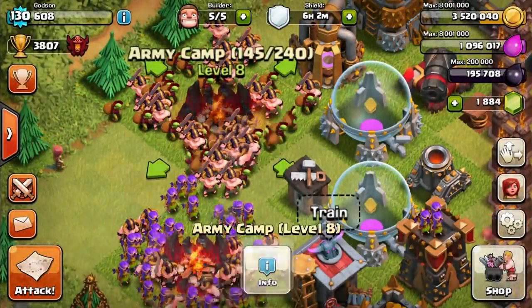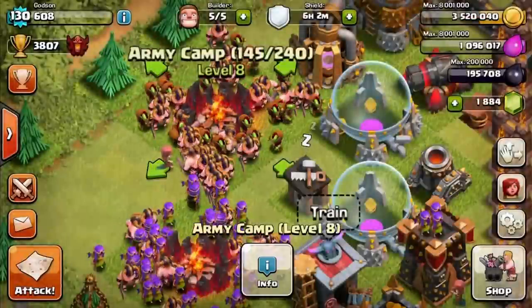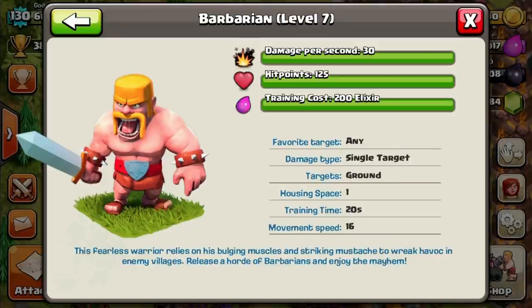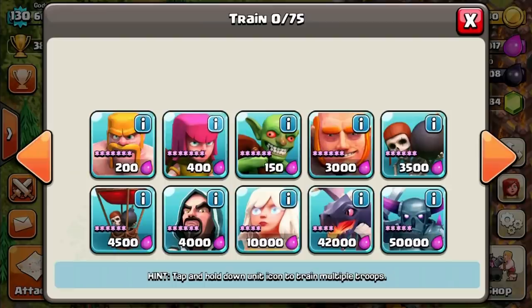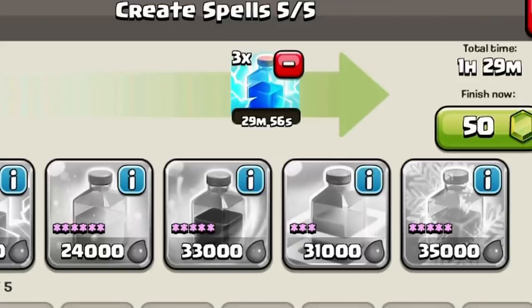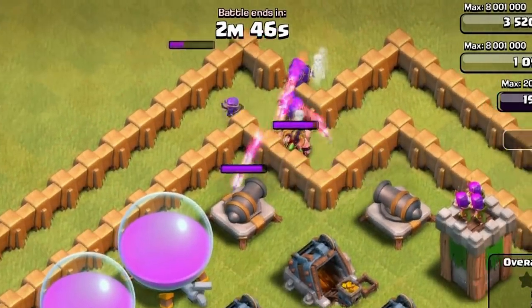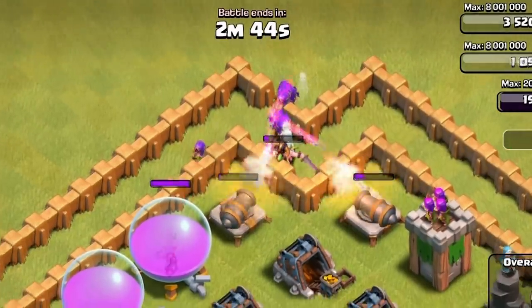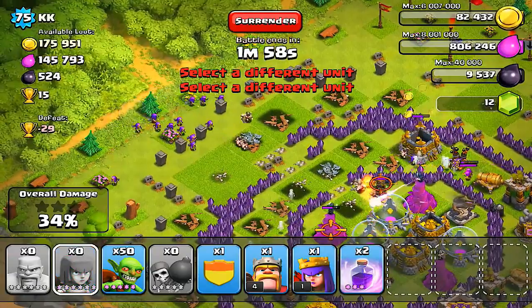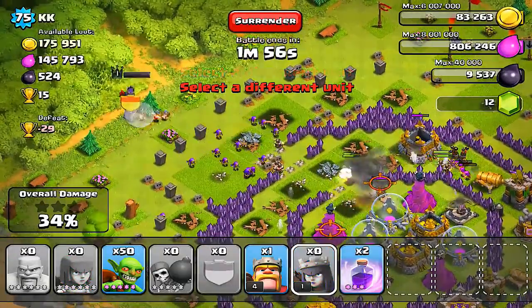Coming in at number four is the tier one troop composition. Tier one troops are usually in the first row and only cost one army camp space each — that includes barbs, archers, and goblins. For this composition I recommend using lightning spells to get rid of mortars and wizard towers, those splash damage weapons, so that it's easier for your tier one troops to get in there and get the job done. You can also bring an extra rage spell.